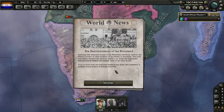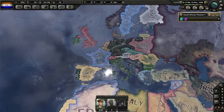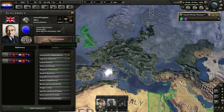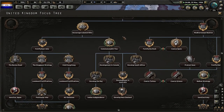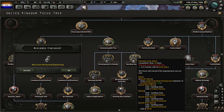We see the Remilitarization of the Rhineland — that is typically Germany's first focus. And we just completed research which gives us a bunch of civilian factories and dockyards. Interesting — it also reduces our autonomy, which is an interesting way to affect your colonies.